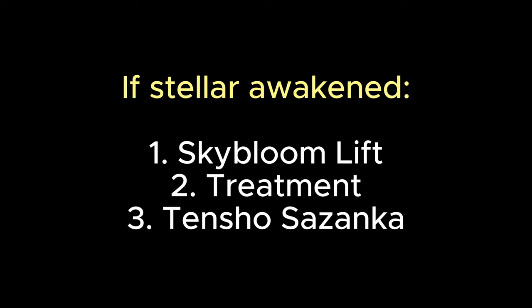What skills would I pick for a stellar awakened Sazanka? If she's stellar awakened and you've unlocked the Battle Start Stout Heart Stacking skill, I'd use Sky Bloom Lift as skill 1 to deal damage while giving everyone three Sky Bloom stacks, and Treatment to pretty much inject your team with steroids and make them super strong. Sazanka's third skill will be her stellar skill, Tenshaw Sazanka.